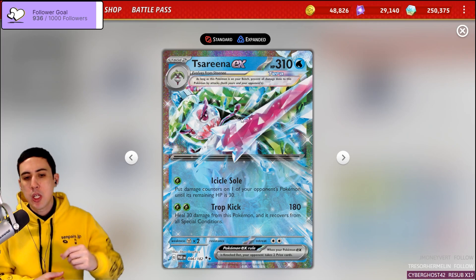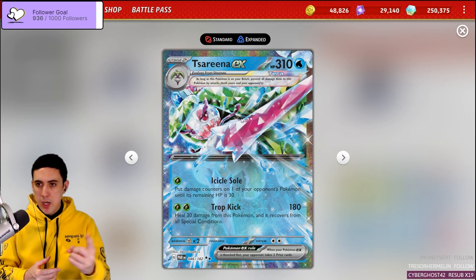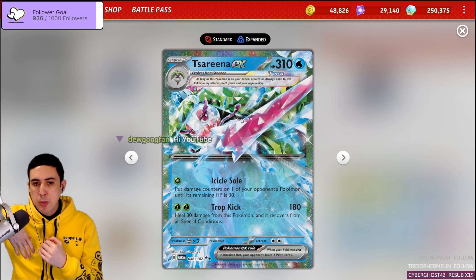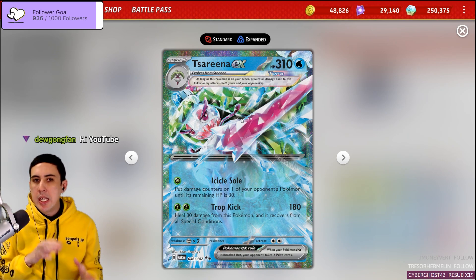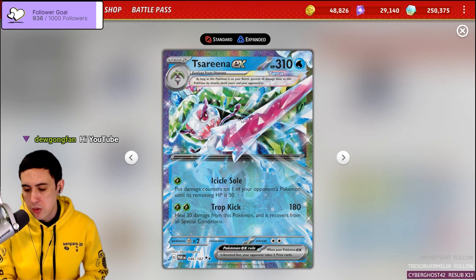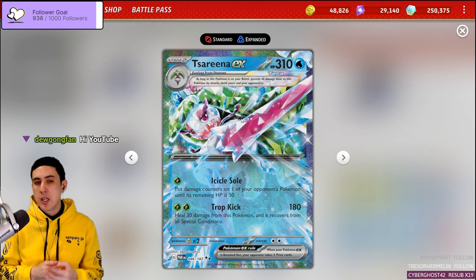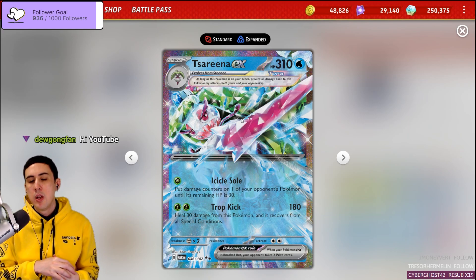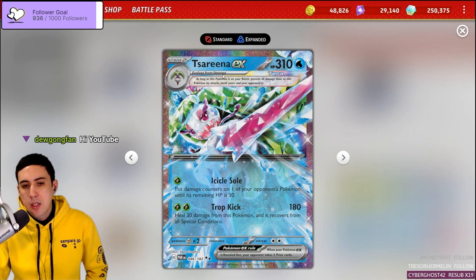The attack says: put damage counters on one of your opponent's Pokémon until its remaining HP is 30. For one energy, you could bring a really high HP Pokémon all the way down to 30 HP, and then the challenge is finding cheeky ways to exploit that 30 HP range. There are a lot of different ideas — ones that experiment with Brute Bonnet plus Radiant Hisuian Sneasler, or ideas that focus on manipulating the damage in play, like Hisuian Braviary.